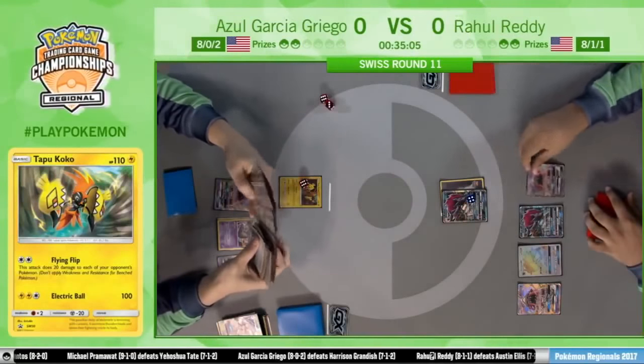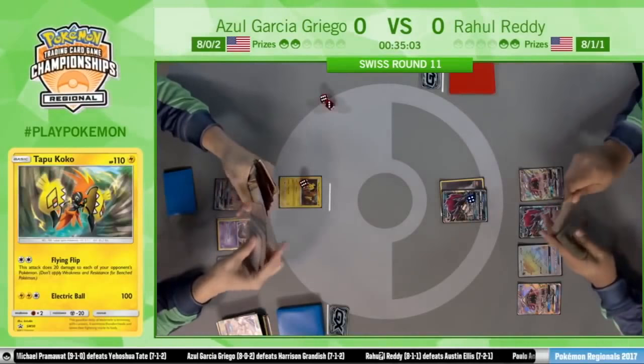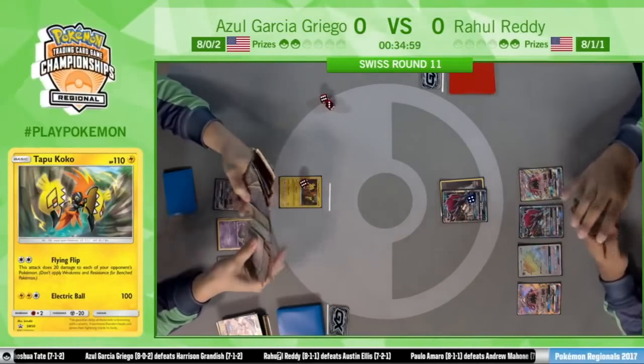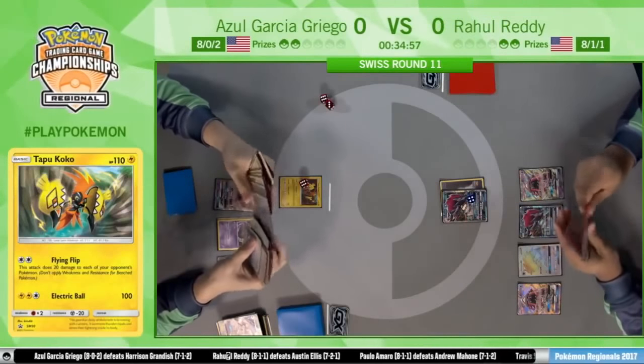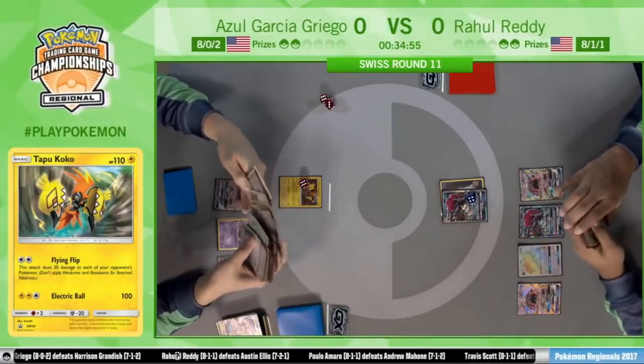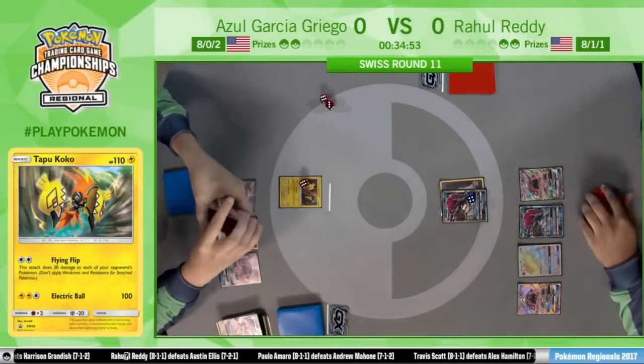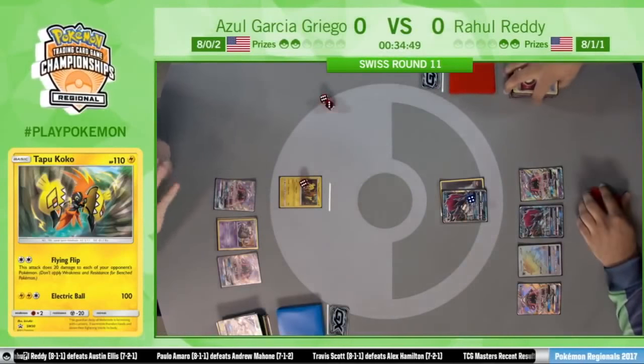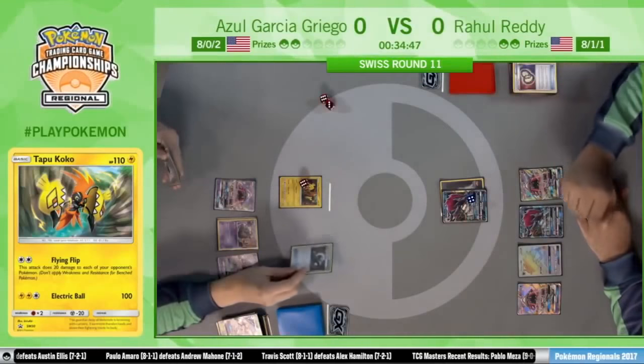What a change of events — Zoroark being able to go unchecked, just trading away and ruling everything he needs. Azul is going to check out the discard pile, thinking: man, how did this happen? Where are my tools? How can I turn Garbotoxin back on?